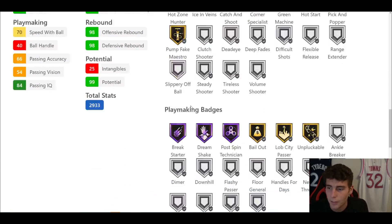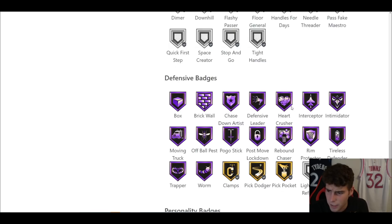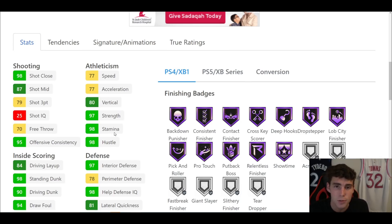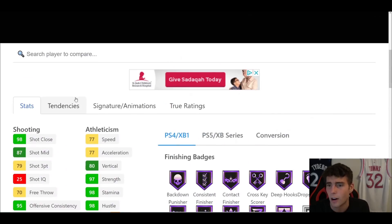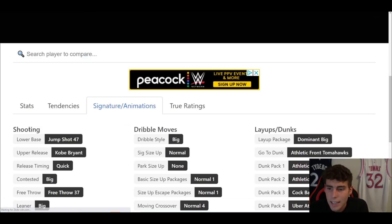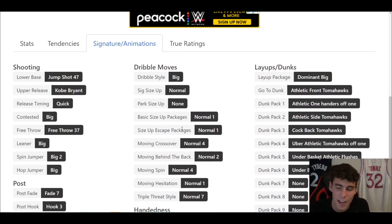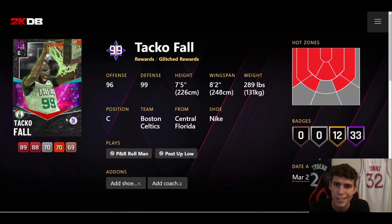He has Hall of Fame Hot Zone Hunter, and playmaking-wise you can give him Quick First Step. Defensively is where I really like Taco Fall. He is 7'5", and if you put a speed coach on him with D'Antoni you're going to get that speed up to an 86 — which is ridiculous to think about for a 7'5" center with an 8'2" wingspan. His defensive badges literally have it all. Outside of his low three-ball rating making greens tough, Taco Fall with the speed glitch in the game is one of the cheesiest all-around cards.